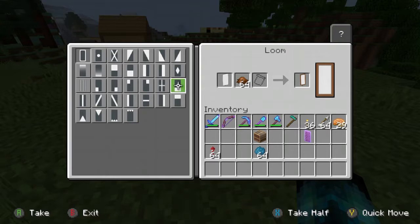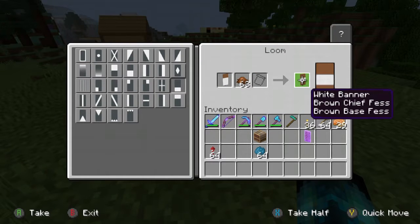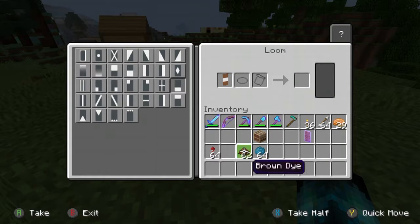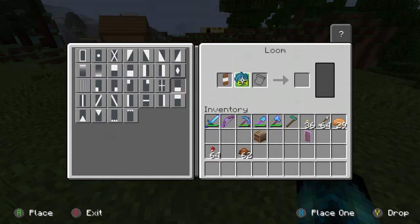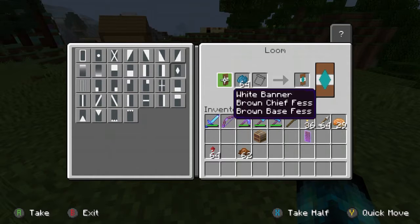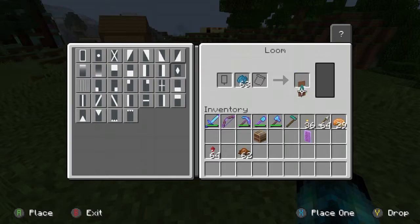You want to put your banner in there, and you want to make these two types of banners together. You want to add the top row and then the bottom row. Then get rid of your other dye, swap in the cyan dye, choose the diamond pattern, and click on it.